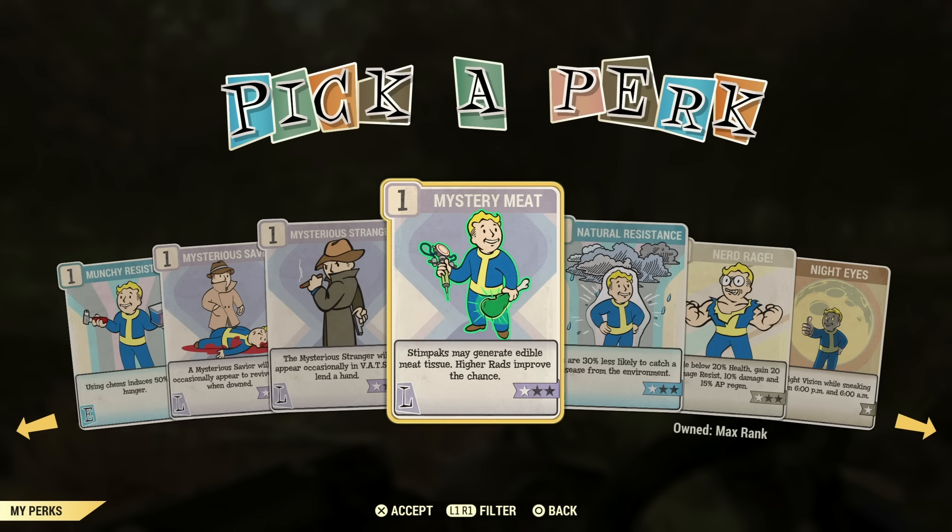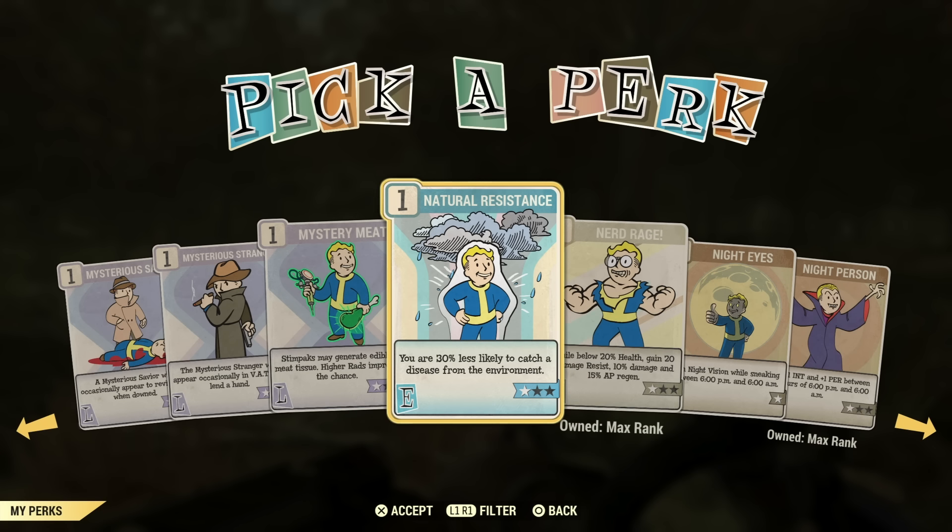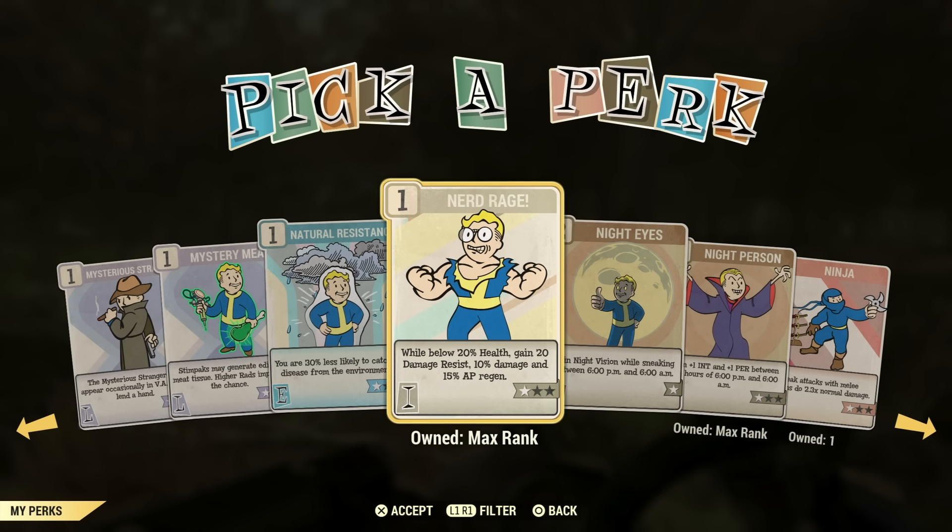Mystery Meat — Stimpaks may generate edible meat tissue with high rads and prove the chance — you don't need that. Natural Resistance — better chance of not getting a disease — it's not very useful. Just use disease cures and antibiotics.